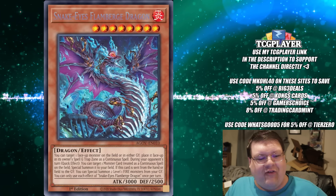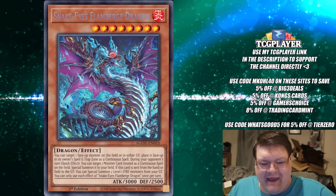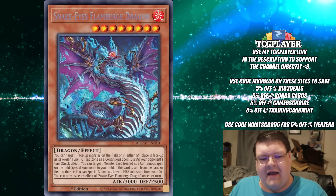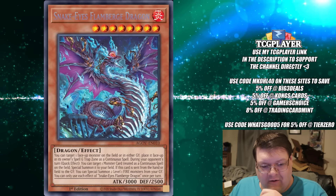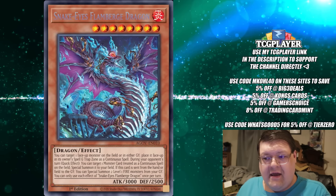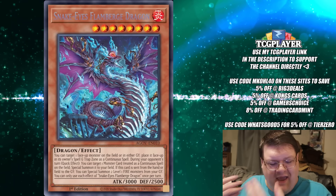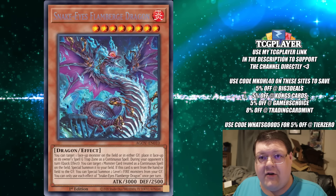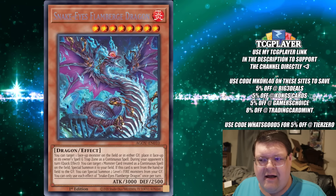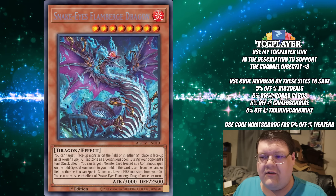Guess who is a secret rare? The Snake Eyes Flamberg Dragon — the big Level 8 guy. The fact that the big Snake Eye itself is a secret rare, and as of right now we don't have any real good Snake Eye support to hold it on a pedestal — expected value out of the front door right now is not looking super good for the Snake Eyes cards themselves.